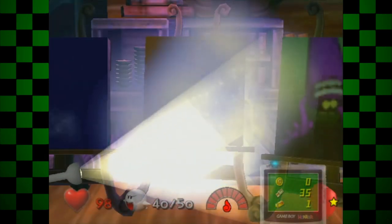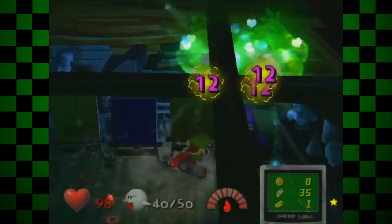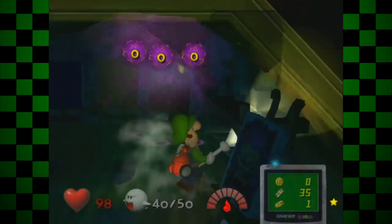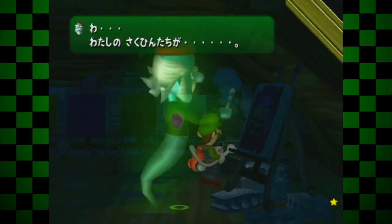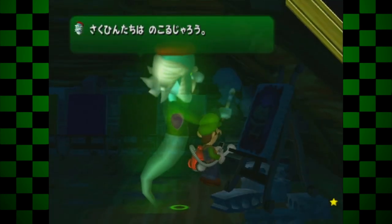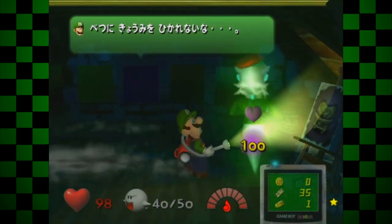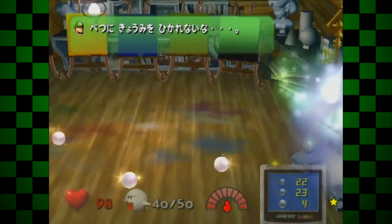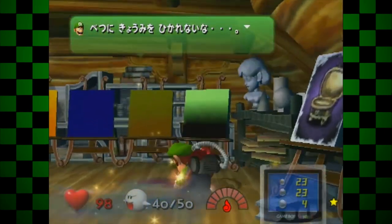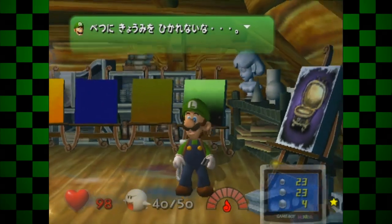The same glitch can be applied in the artist's studio, where towards the end of the fight with ghosts in groups of three, if you burn the remaining three purple bombers and then scan an object that will bring up a text box just before the artist Van Gore starts to speak, both Luigi and Van Gore will freeze in place during the text, and the text box for the object will appear after. Something to note as well: if you had not performed the minimap skip from earlier before doing this, you won't have to, as the text box being brought up while collecting a key will cancel out the minimap, with the only difference being that you don't have to restart the console to fix it.